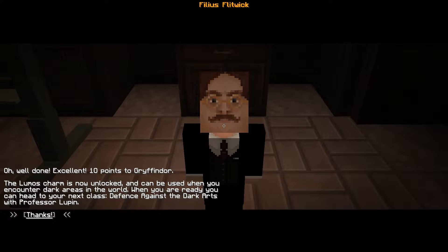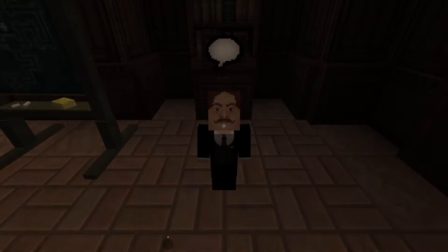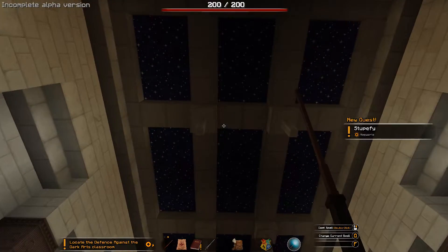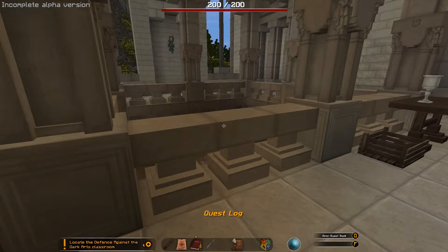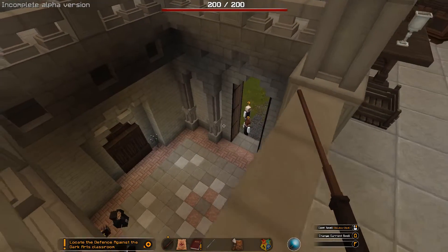When you're ready, you can head to your next class - Defense Against the Dark Arts with Professor Lupin. Are you ready to head back to the classroom? Yes, please. We did it! That roof's actually fake. Stupefy! Flipendo! Is that the only quest we've got right now? I think so. But I do remember there being some side quests down here.